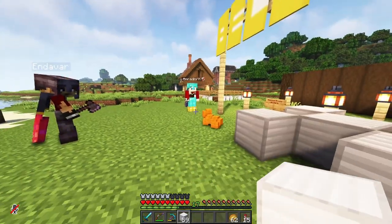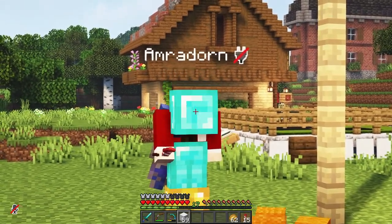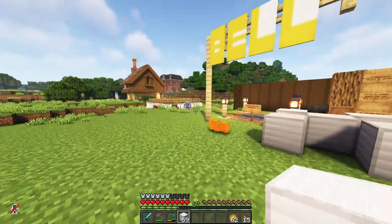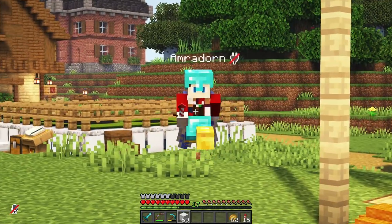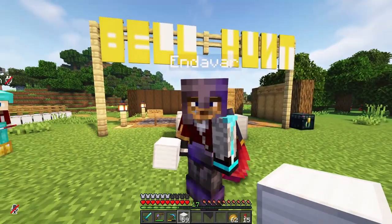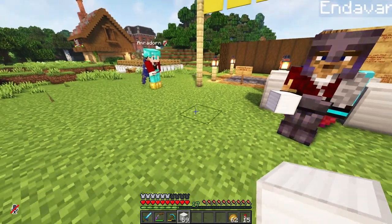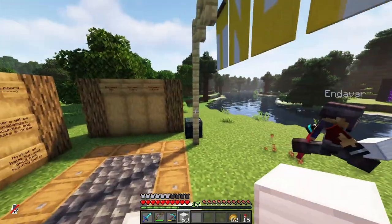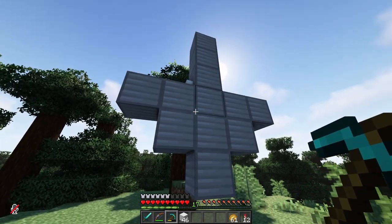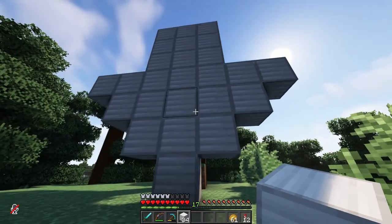You do realize we are literally using iron blocks. It's not me - endavar just threw them at me like they were nothing. Why aren't you doing this with gold blocks? He has the big gold thumb - he's probably got more gold than I've got iron. That's the ugliest arrow I've ever made. I thought I was getting worse, by the way.